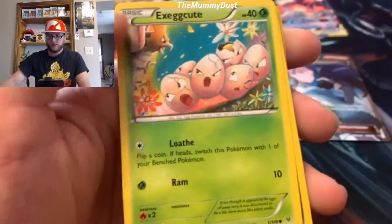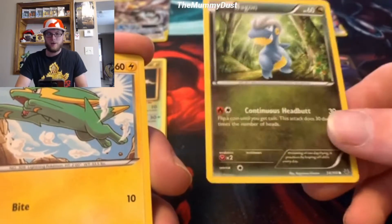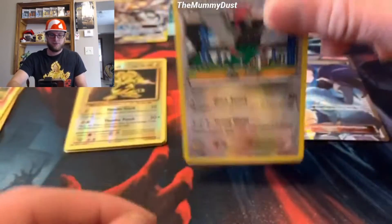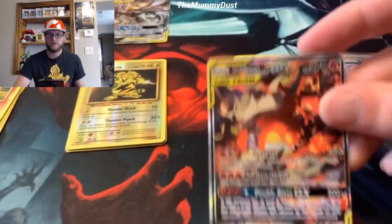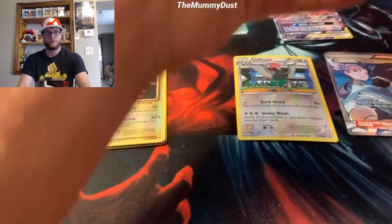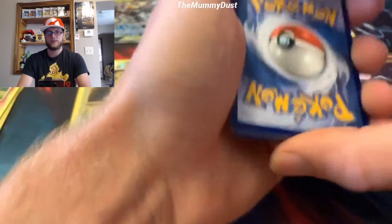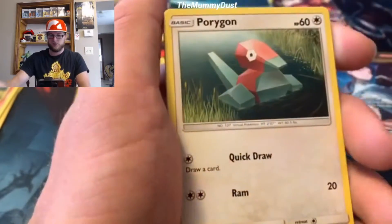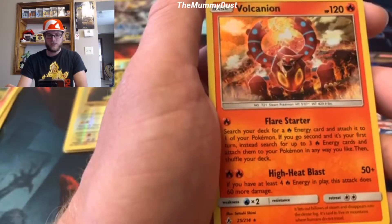Pulls: Tropius, special energy, Exeggcute, Bagon, Swablu. Funny story - I didn't even know how to pronounce Bagon for a long time. Reverse rare Unfezant. Opening Unbroken Bonds - out of all of this, it's our only chance to pull a hyper rare version of this card, which is absolutely amazing. We're going to be opening some more Unbroken Bonds later this week, probably Saturday. Another code card - guessing leaf energy, but got Giovanni's Exile. Speaking of Hidden Fates, we also have a couple of booster packs coming.